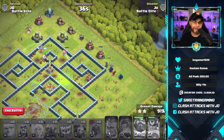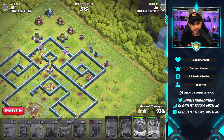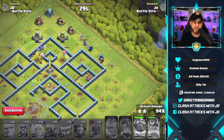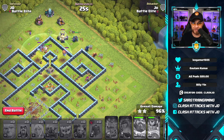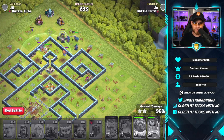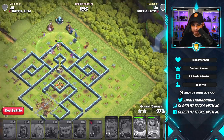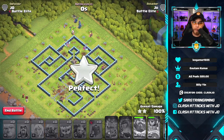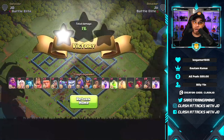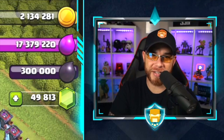With 41 seconds remaining, we clean up successfully for a three-star. There were no clan castle troops, which I intentionally left out to see how the defenses and troops performed on their own. The troops look really, really good and I wonder how they perform at lower Town Hall levels. That was some janky Town Hall 13 attacking — I'm a little out of practice.